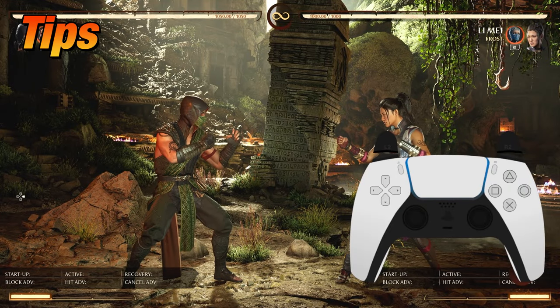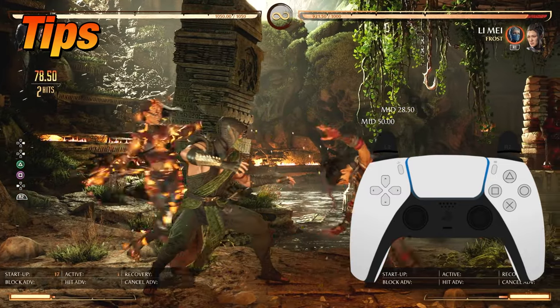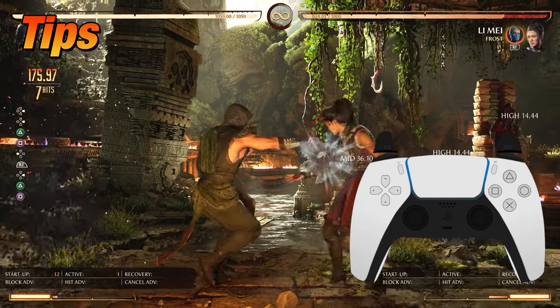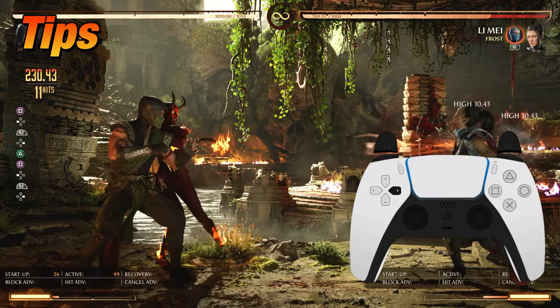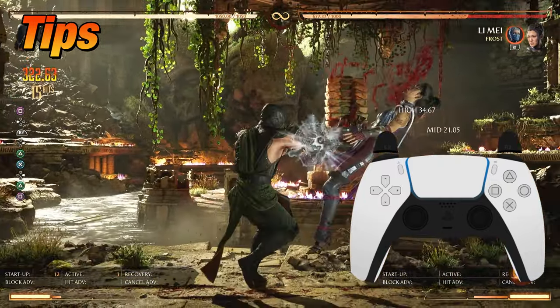If you're having a hard time doing this combo, here's a better view of my visual controller so you can get the timing down. Take your time and pause the video to see when I press those buttons. Use your character's body language to better identify the timing. From there it just takes trial and error — in no time you'll get the hang of it.